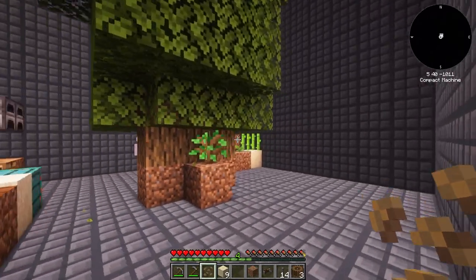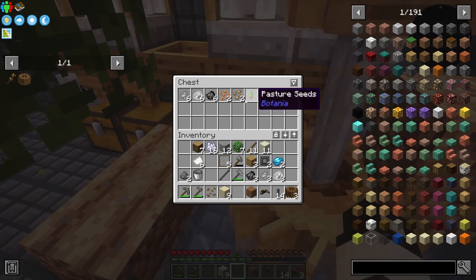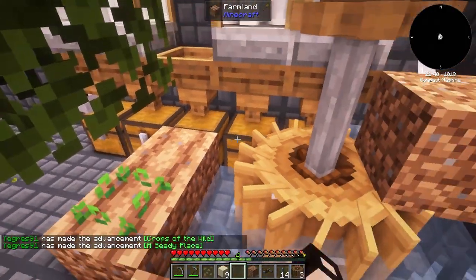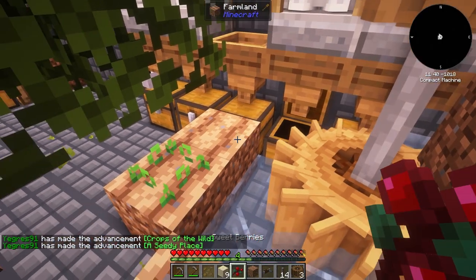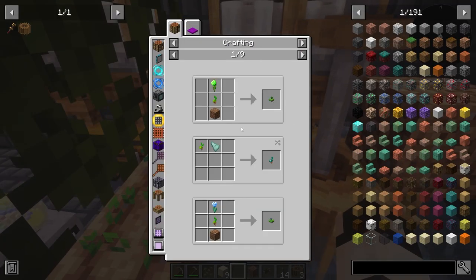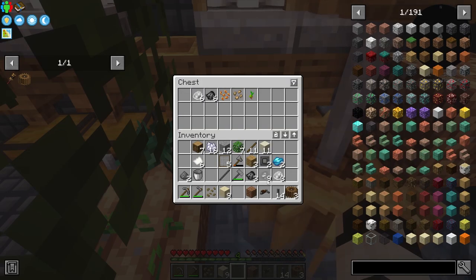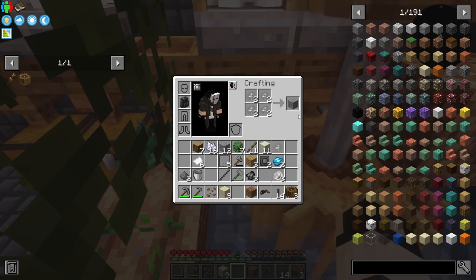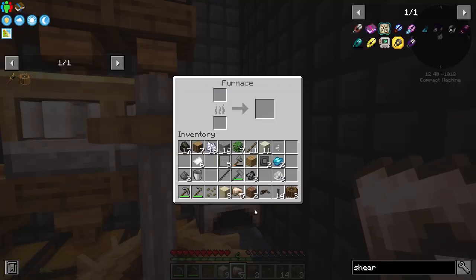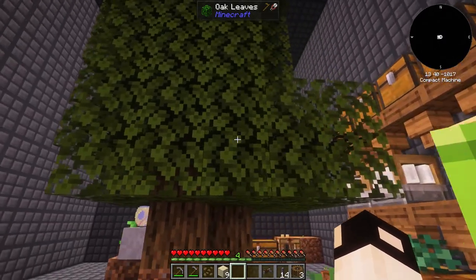Tomato seeds can go here — yes! Beetroot seeds too. Sweet berry seeds — I can place those, I didn't know that. Pasture seeds provide grass, which is amazing. We need more underside, and since we got a raw iron I'll smelt it and use two ingots to make shears, which will let us harvest leaves faster since leaves are a good source of bone meal.